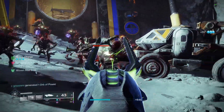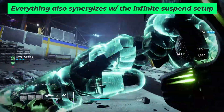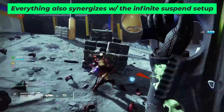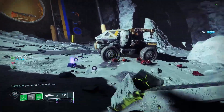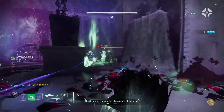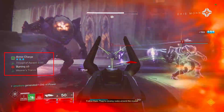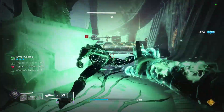You can pair this build with Shackle Grenades and Mindspun Invocation on Strand so that enemies that do end up dying are then suspending everything else nearby. We're constantly exploding enemies with Necrochasm, spreading poison damage with Necrotic Grips, and immobilizing everything with suspend on every single weapon kill. Mindspun Invocation lasts for 25 whole seconds, and even with the 20% nerf to Thread of Generation, this still gives us tons of time to get our Shackle Grenade fully back and chain the suspending effect.